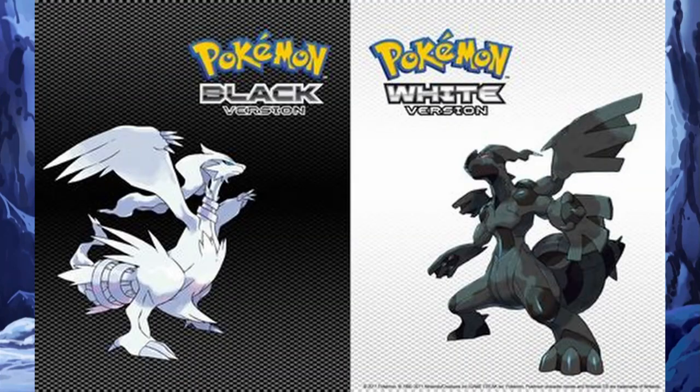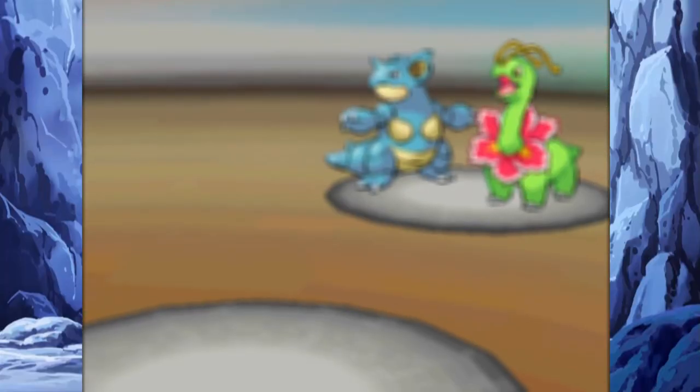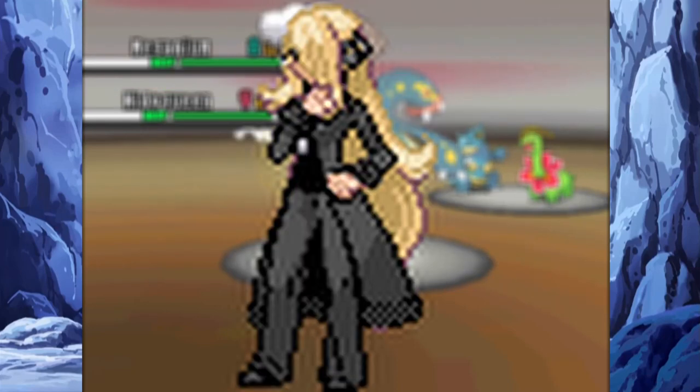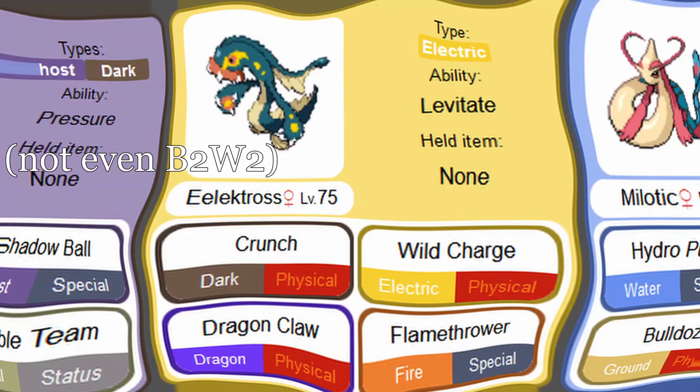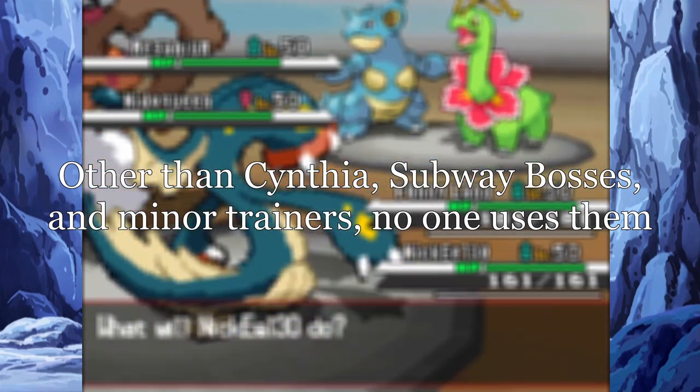Tynemo, introduced in Pokémon Black and White, is found at the bottom of a charged stone cave. With a low encounter chance, it is an uncommon member of many people's teams. Cynthia has an Eelektross in Black and White only. But other than that, I can't really list another trainer who uses the Tynemo line.